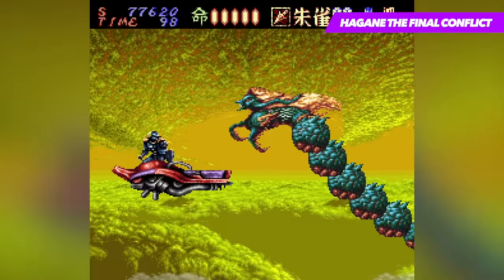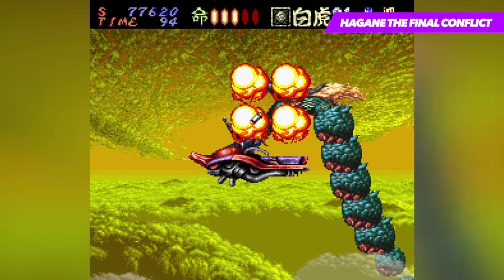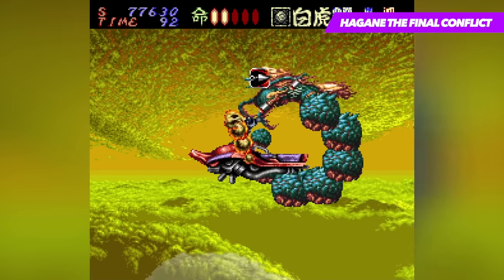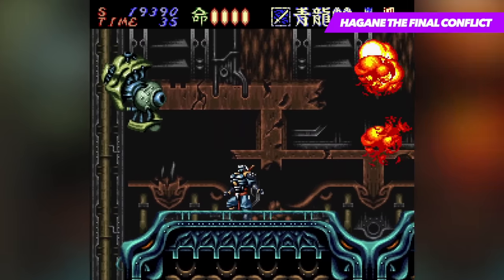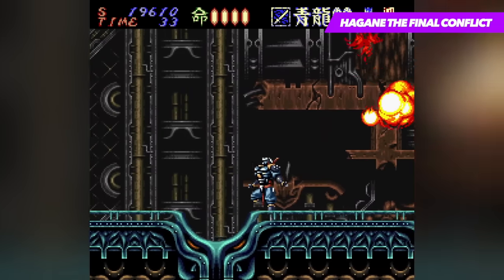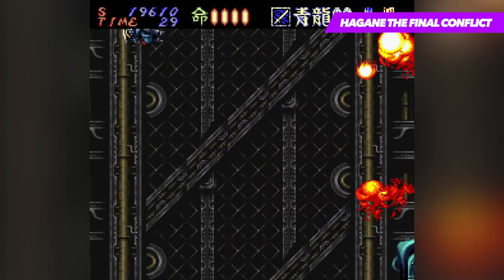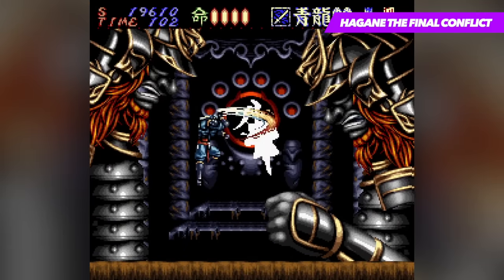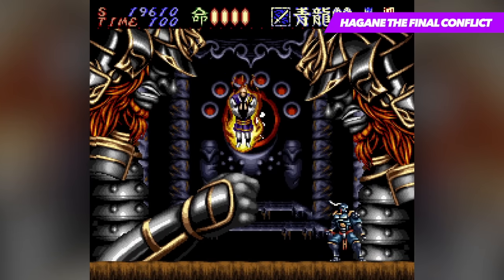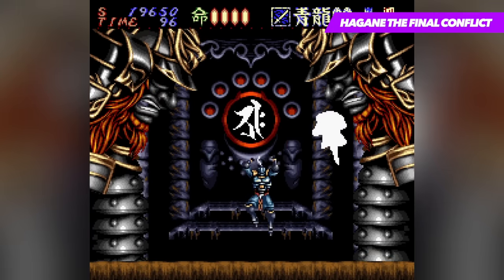Ultimately, it's the sprite work that steals the show, with Hagane himself possessing a string of different animations as you fluidly dart from one end of the screen to the next. This could also be said for the various enemies that comprise the adventure, with some truly imaginative designs making up their ranks. The success of Hagane is not due to any type of innovation it introduced to the genre — its excellence stems from the skill with which the development team juggled tried and true platforming action formulas to produce a strong, well-made title.